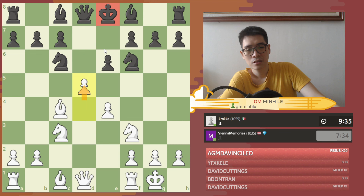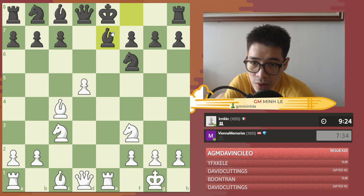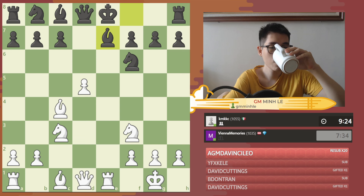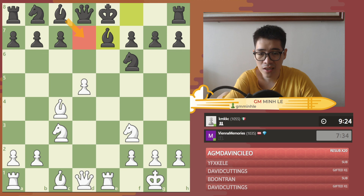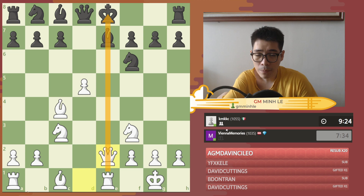To understand more: if you play e5 here, takes, Nb8, then Re1 — Be7. Now how can you stop black from castling? The best way to play here is Qe2 — this is a very typical way to play in these positions. Now castles drops the bishop, and as you can see, black wouldn't be able to castle easily. There are lots of annoying threats — for instance, you can play Bf4.